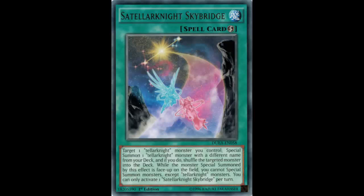Then there's that last effect: while the monster Special Summoned by this effect is face up on the field, you cannot Special Summon monsters except Talonite monsters. What if I wanted to go into an XYZ monster? What if I wanted to do something else? You can't Special Summon except Talonite monsters — really? So I'm just not a big fan of this card; maybe I'm missing something.